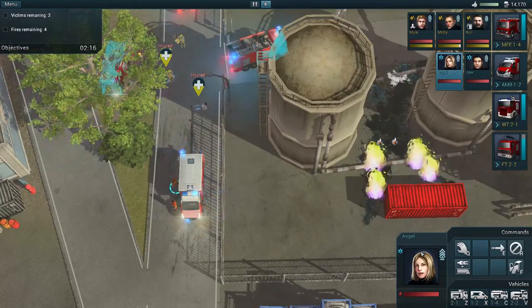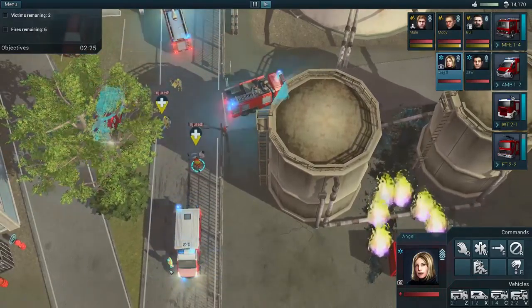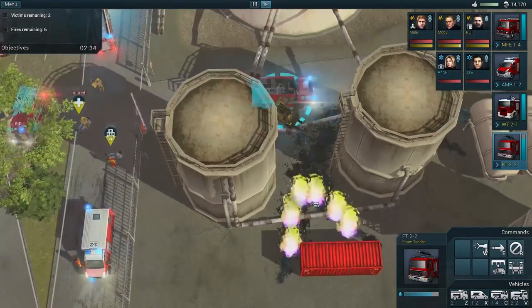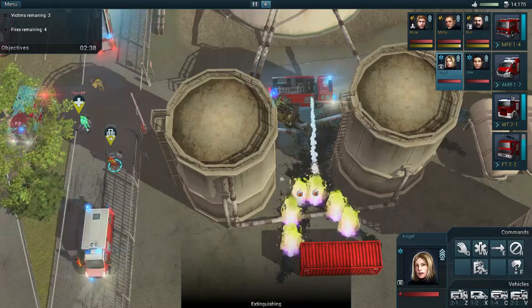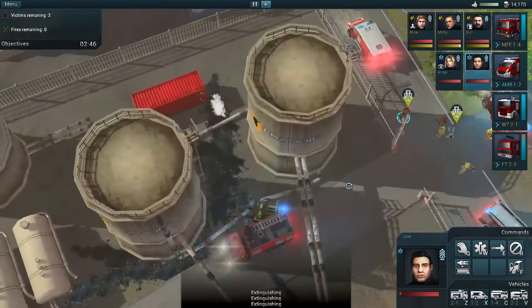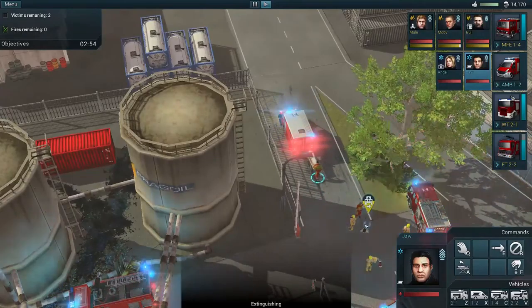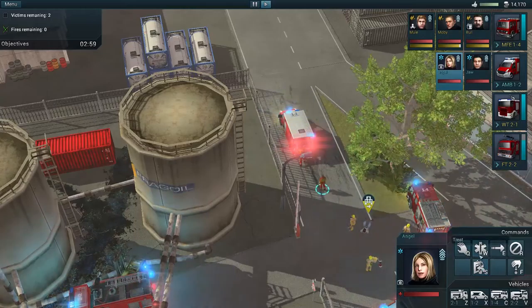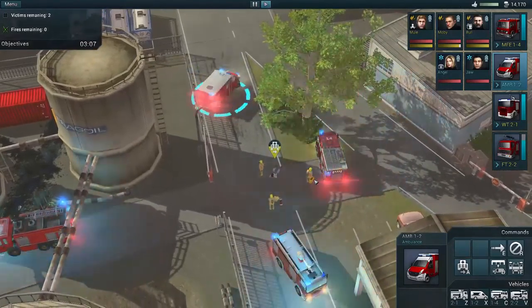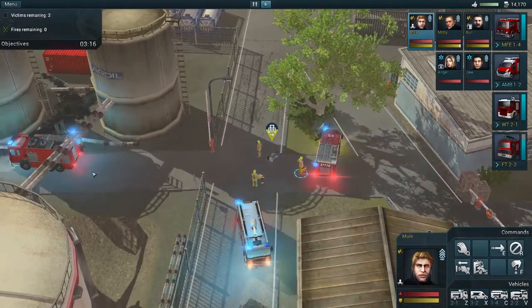I forget which one's better — first aid or paramedic. I think it's the paramedic kit actually. All we need to do is make sure they're ready to go. Can you check up on that victim there, and then if you could place this person on a stretcher — all right, the fires are out, the foam tender got it. That's the foam tender in action — good thing we just bought that thing, definitely worth it. Get that person ready to go and transfer to the hospital.